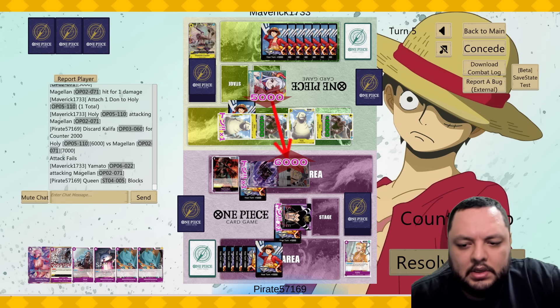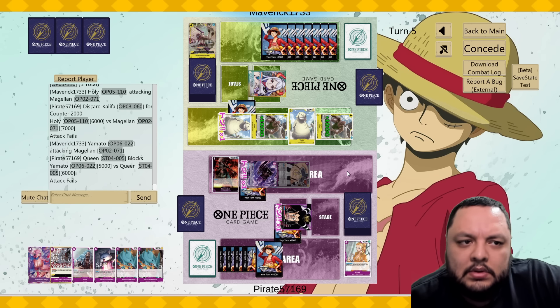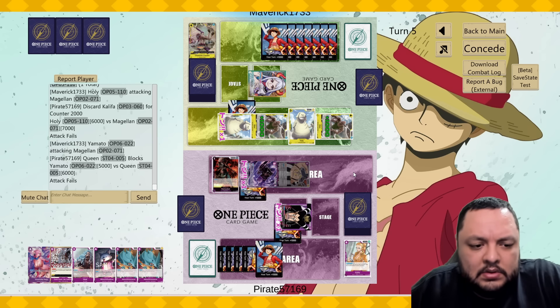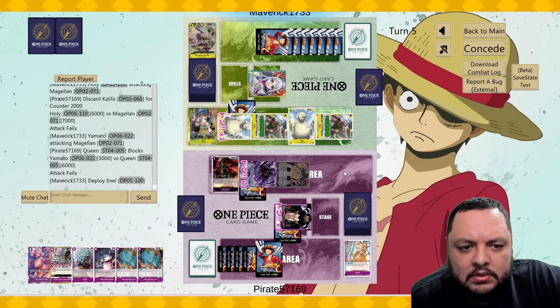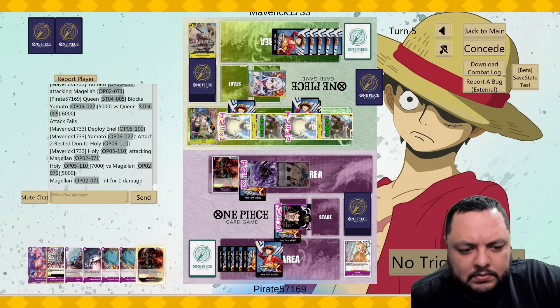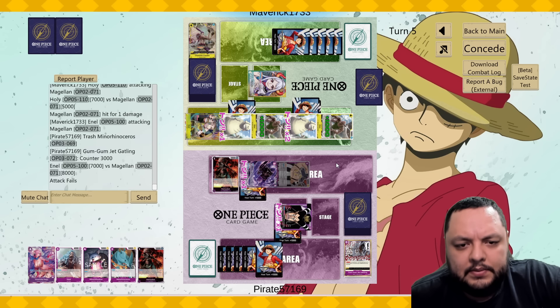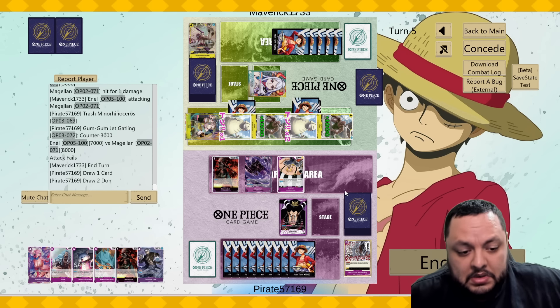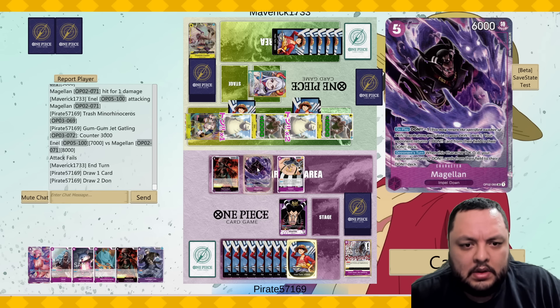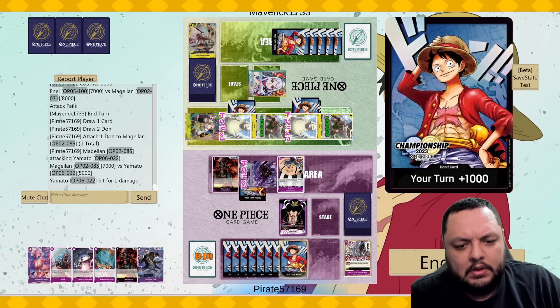Oh, he has the seven-drop to top it. I just stop with the Queen. He's doing seven, seven — that's the final attack. Let's just discard that one. I feel like he should have gone for bigger different numbers here, but I'll take it. Attack for seven and the rest.